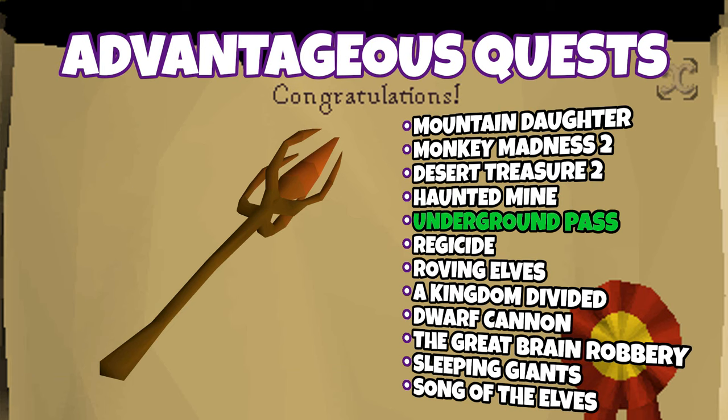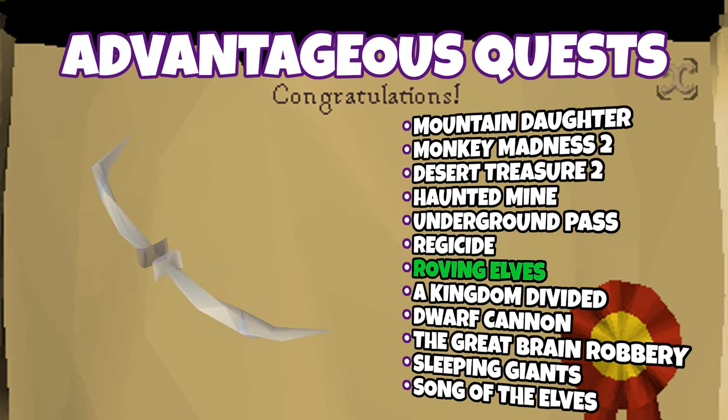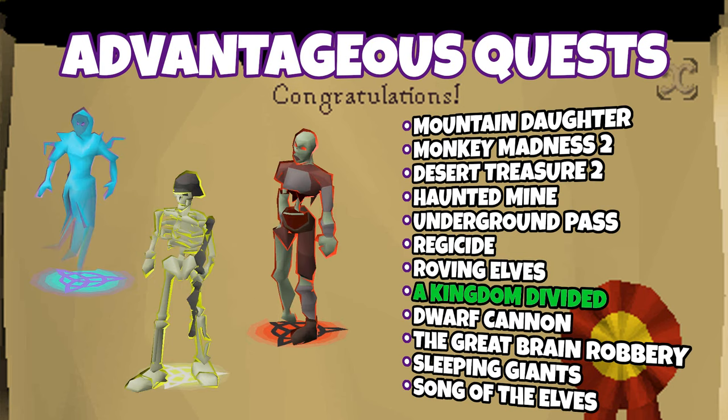Underground Pass gives you the ability to equip an Iban Staff. Regicide gives you the ability to equip a Dragon Halberd. Roving Elves gives you the ability to equip a Crystal Bow. A Kingdom Divided gives you a Book of the Dead after completing the quest, which allows you to summon Greater Thralls. Greater Thralls are like little minions that help you deal damage in combat.